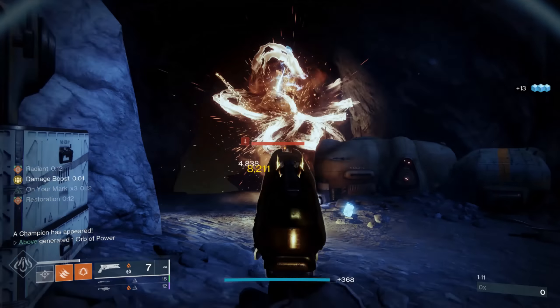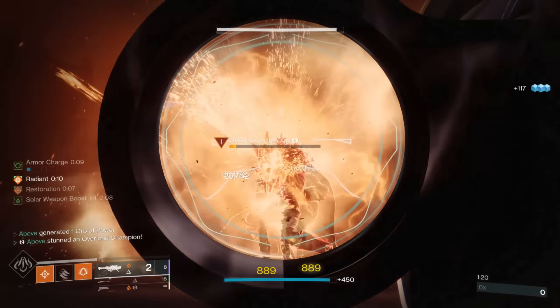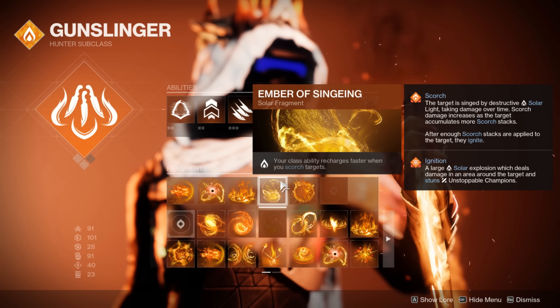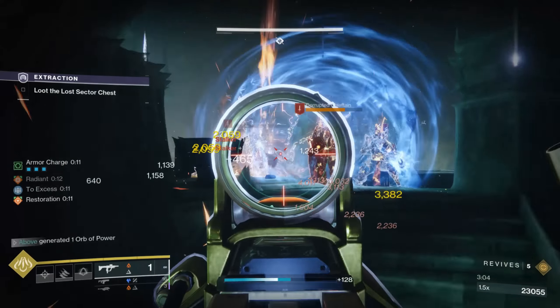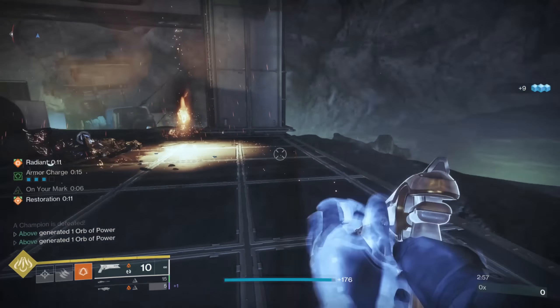So when we throw a healing grenade then toss our knives to proc Radiant, we can use our Solar Weapons to extend these buffs to a staggering 12 seconds and infinitely refresh them on kill — similar to Devour. This means we have them active at all times, which is incredible in underleveled content. It's also a bonus that we get to take advantage of top tier primaries like Sunshot, which is absolutely nutty after the hand cannon buffs this season. We also have Ember of Singeing, which increases class ability regen when scorching targets, and since our knives apply enough scorch to ignite a target, we'll be doing this constantly. And Ember of Searing, which states that defeating scorched targets grants melee energy and produces a fire sprite on kill, acting as a safeguard to keep our abilities cycling.